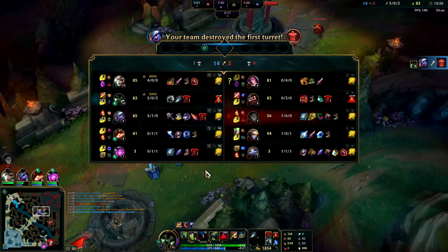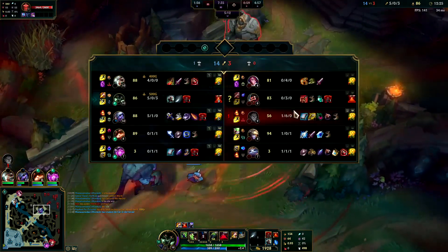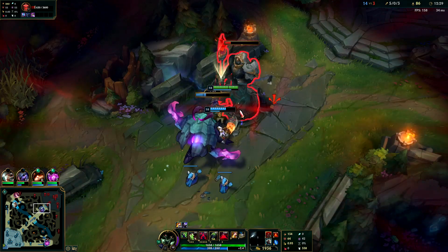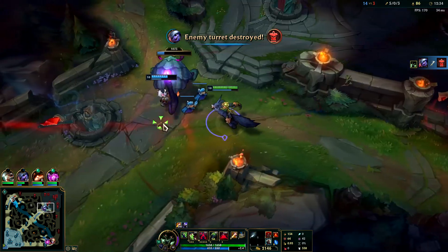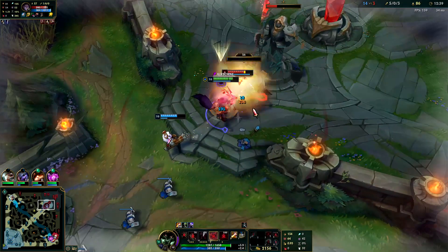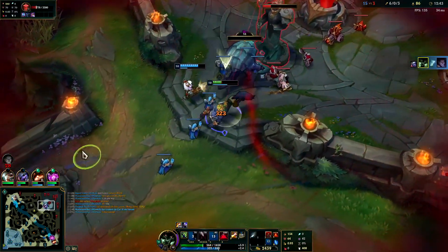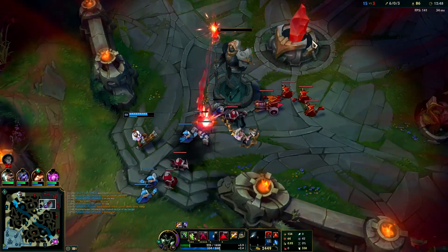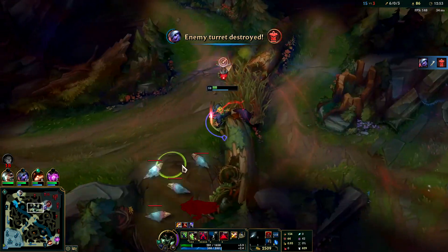Graves looks like he's on his blue buff — he has tied items with us now, plus boots, technically more items than me. But I could still crush him 1v1 even with his red smite. You can even Titanic reset on turrets to get a little more damage in. I was thinking about tanking turret but I wasn't tanking enough to save Herald so it could get another bump on the inhib.